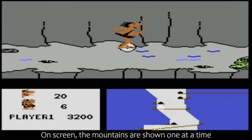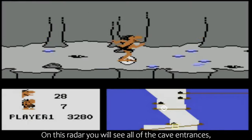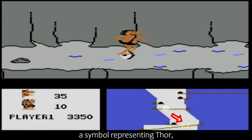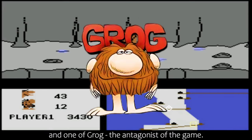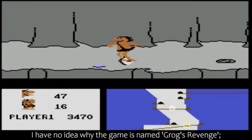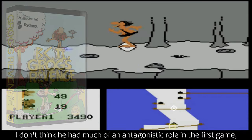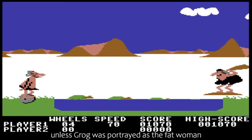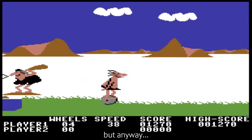On screen, the mountains are shown one at a time on a small radar in the bottom right. On this radar, you will see all of the cave entrances, a symbol representing Thor, and one of Grog — the antagonist of the game. I have no idea why the game is named Grog's Revenge. I don't think he had much of an antagonistic role in the first game, unless Grog was portrayed as the fat woman wanting to club Thor in the head during one of his turtle-hopping episodes.